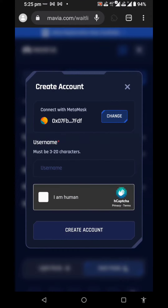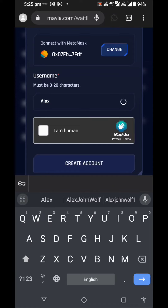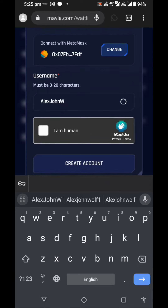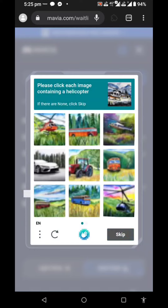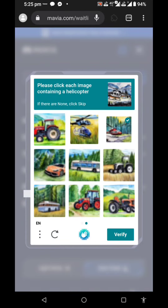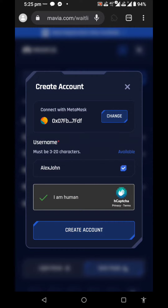Next, click on the second Valid option. I am using a username — the username is 'unica'. Choose your name, confirm you are human, and complete the verification. Account verification is simple, and the account is now created.